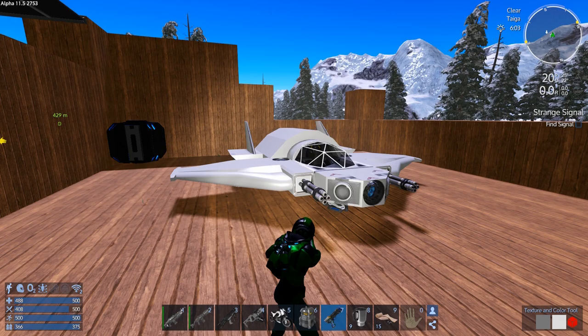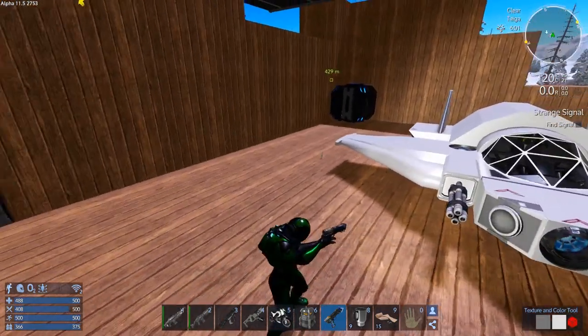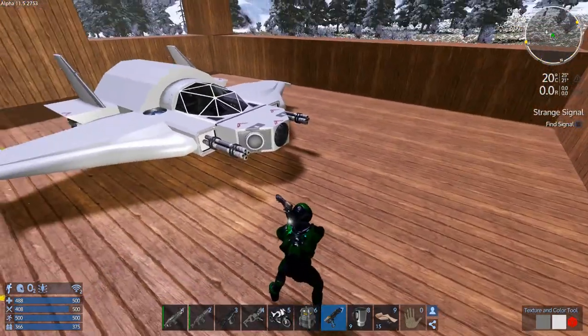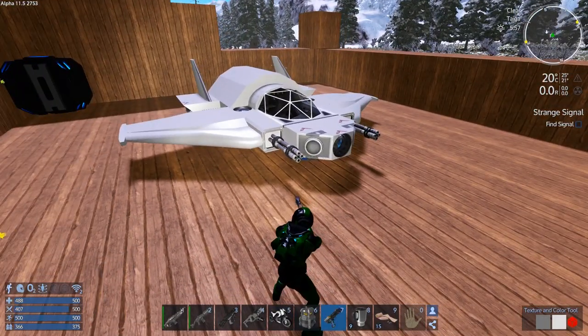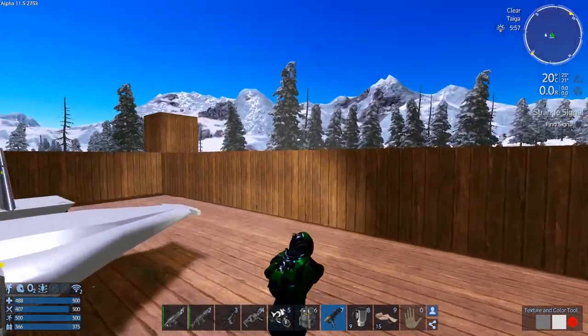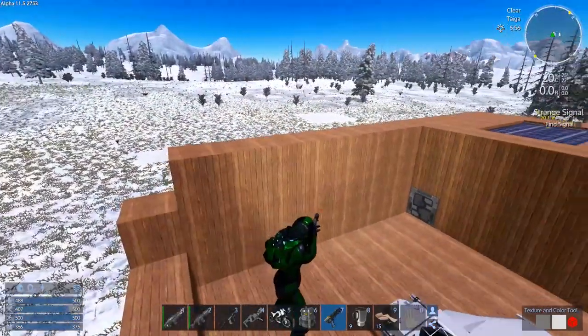Hey GTI fans, welcome back to another episode of Empyrean Galactic Survival. This is your host Zealot, and we are here today doing the Project Eden — on the snow planet. We don't have visitors during the day, that's good, though they keep spawning right beside us anyway.